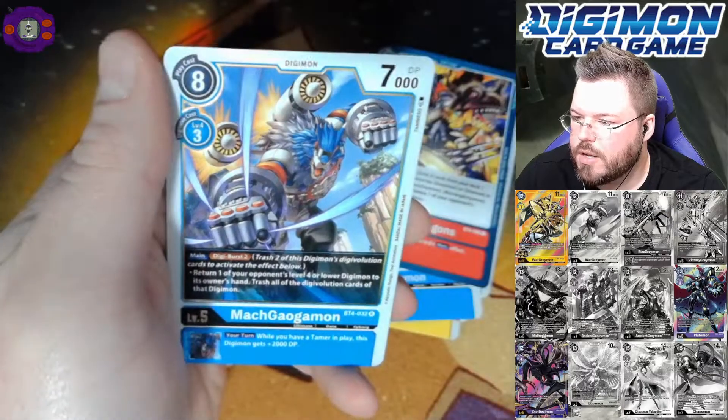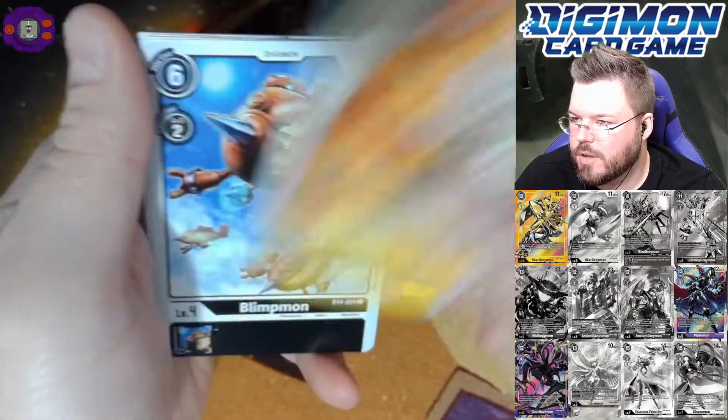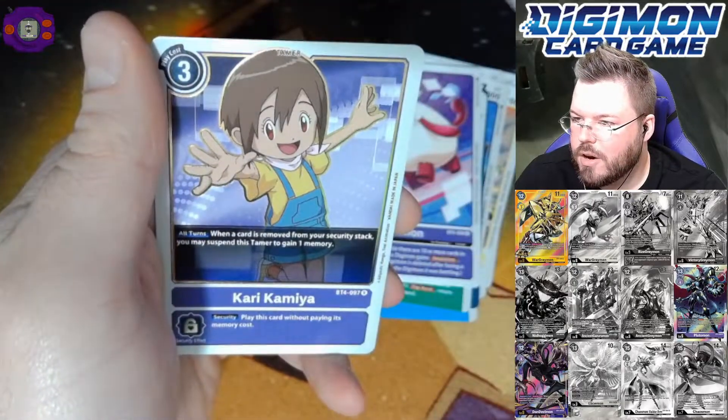Taikamiya for a first rare. And Maka Gagamon for a second rare. I just double-checked — it's actually everything 5k or less it suspends whenever it activates that effect. Pretty good card for green, I would say. Izizumi for a rare. And Kari for a second rare.